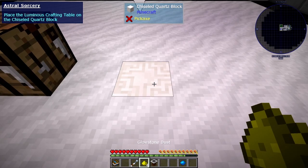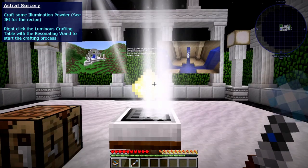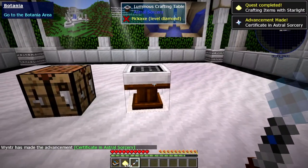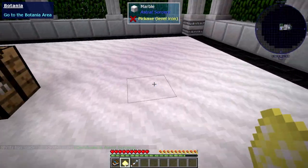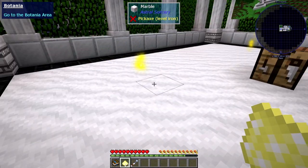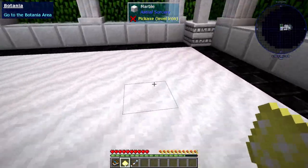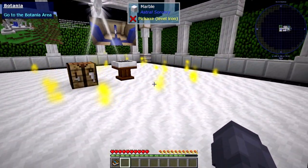Place it down here, and there — illumination powder, plop that on there and click it. Oh, it's done! I can put it down — look at that, it just makes little glowy things. That is so much better than a torch — way better than a torch, it just glows forever. I need me some of that. I think we're done here and they want us to go to Botania now. I'm going to make everything really glow before I leave. I like that so much better than torches.